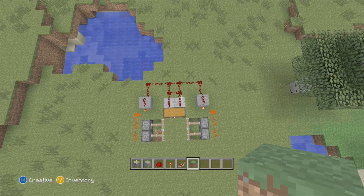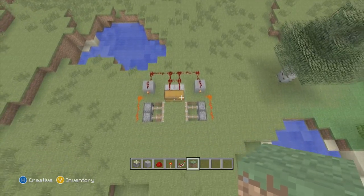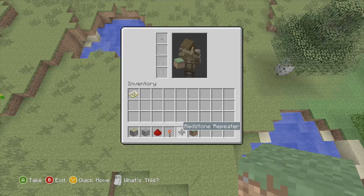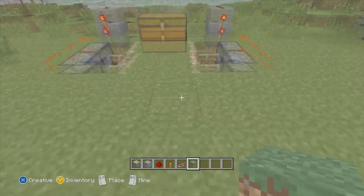Welcome back to a new video from the Green Turtle Man. Today I'm bringing you an awesome trap which you can make with a trap chest, some redstone, some sticky pistons, some dirt or whatever block you want to use, redstone torches, and a redstone repeater. It's a really awesome trap.